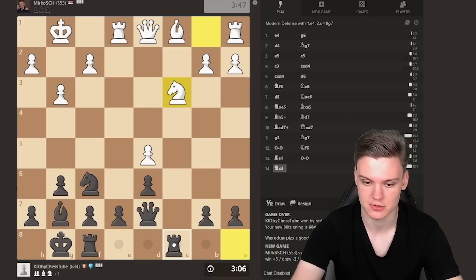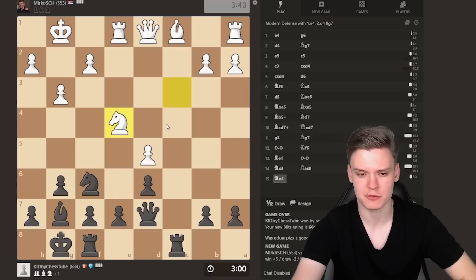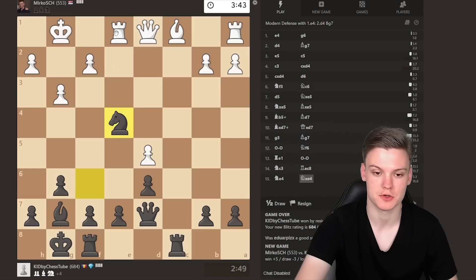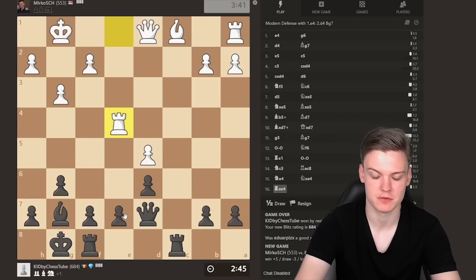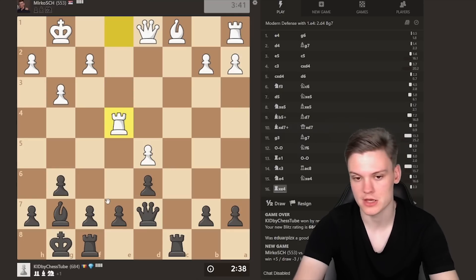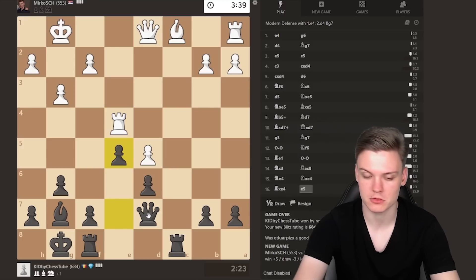Rooks on the open files - play natural moves and activate all of your pieces, then you start looking for concrete lines. Knight d4 - now we've sort of finished development and we can look for more active options. Just trading is fine, rook takes. The only issue we have is a backward pawn on e7 which the opponent could try to attack - we can easily defend it. You could think about going e5 - idea d, fe and you got rid of the backward pawn. That's in fact maybe the best move: go e5.